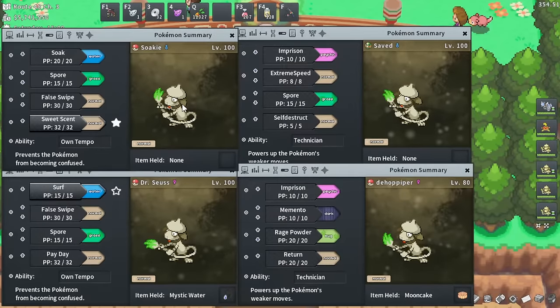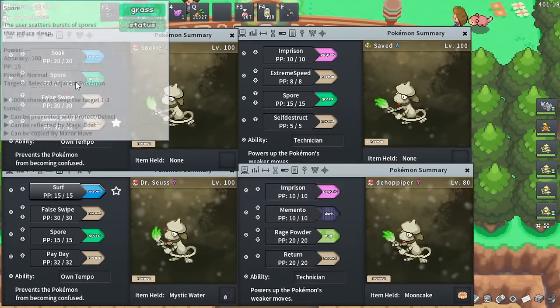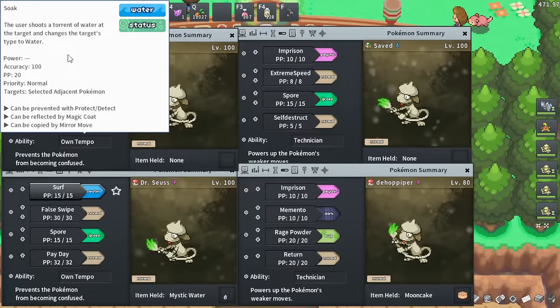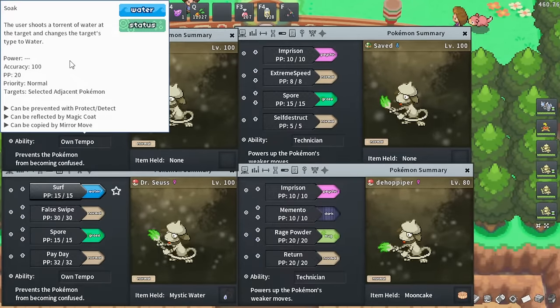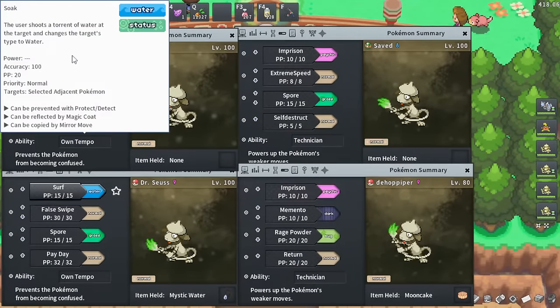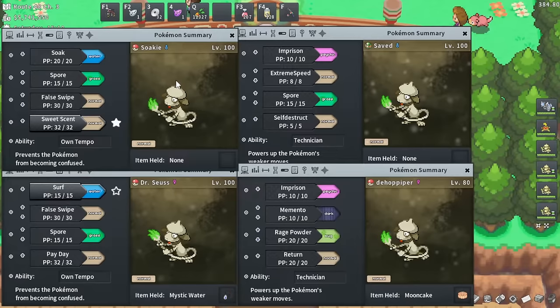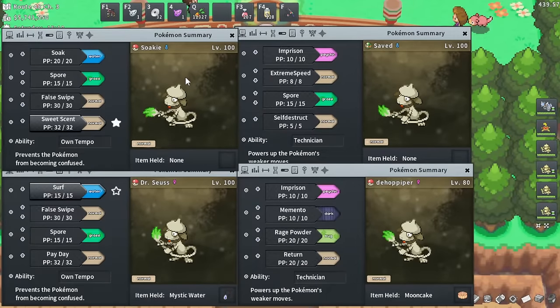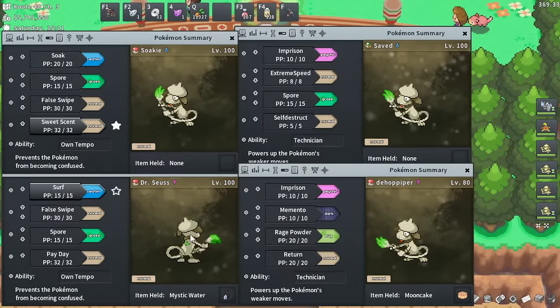Next we have Soak Smeargle, one of the most useful builds I recommend. Soak, Spore, False Swipe, Sweet Scent. Soak is used to turn Ghost-types into Water-types so you can False Swipe them to catch them easier. It also turns Grass-types into Water-types, allowing you to Spore them. This makes difficult Pokemon to catch much easier, especially against Alphas.